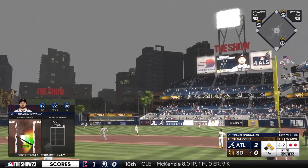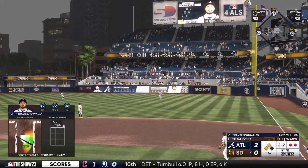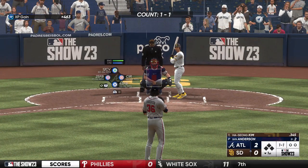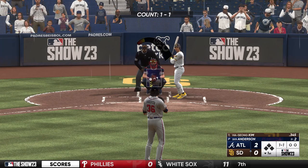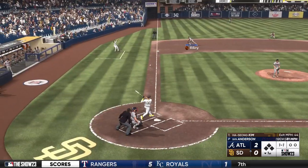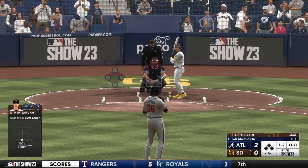In the air, fairly deep to right field. Cruz settles under this one, and that'll do it. And now the shortstop, Ha-Sung Kim. The 1-1, turned on but foul wide of third.